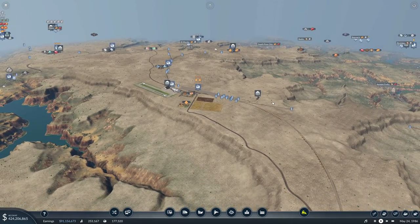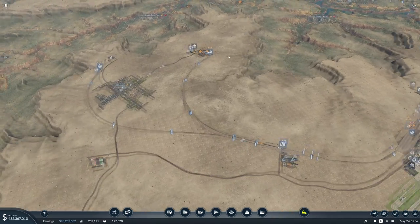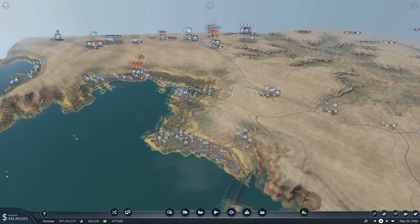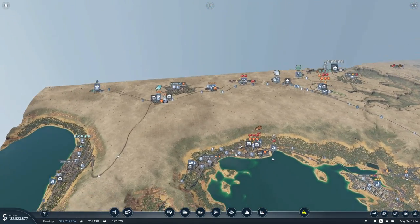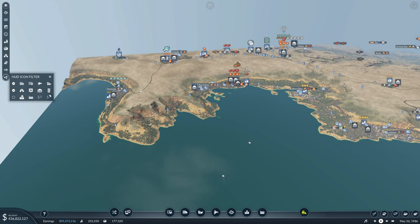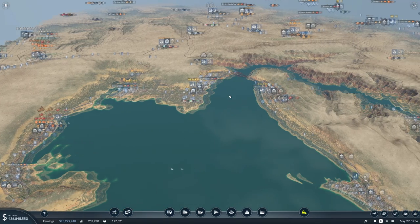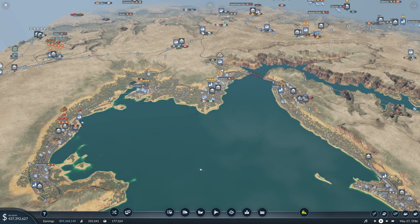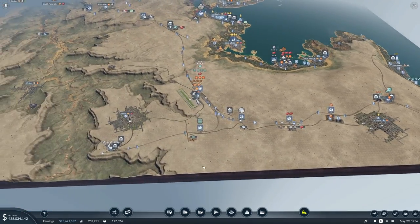I think we're going to take a break on freight for the time being. We're going to let this whole system kind of bed in, then we'll take a look at it in a little bit. What I'm going to do is go back to passengers, because I'd like to get a new passenger route started running along the southern end of the map.